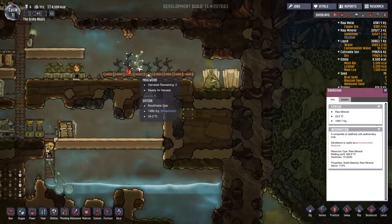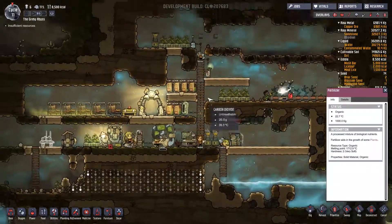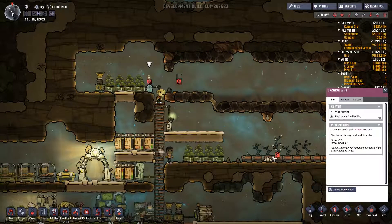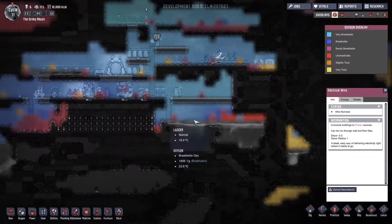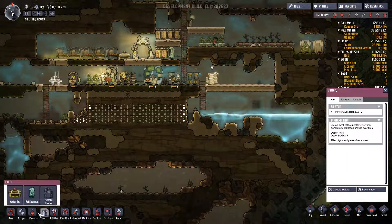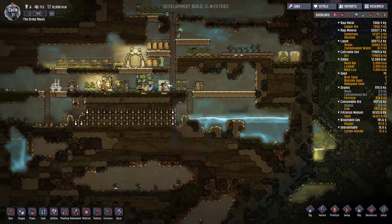I'm going to deconstruct these tiles so I can put down some more plants and get more mealwood. I want to make lice loaf as long as there is lice loaf to be made, so use as many meal lice as possible to harvest here as well. Yeah, some of those harvests are going to be done soon. I'm going to deconstruct these gas pipes and this thing as well. How are we doing on the air? Lots of contaminated oxygen just kind of floating around. I'm not sure where it came from, but I'll have to work on dealing with that soon.